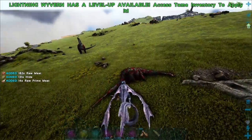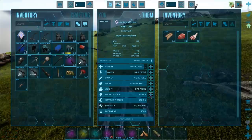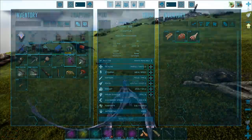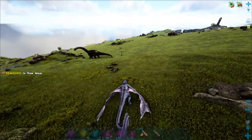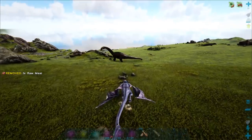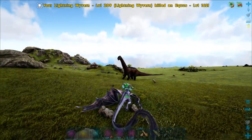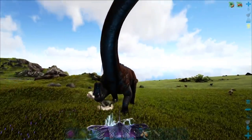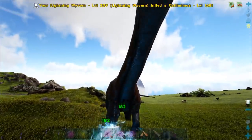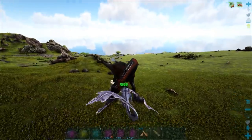So we got like three of these wyverns to level. I don't know — I feel like I'm just going to focus on this one for the moment. Maybe we can keep those other two as backups or something. You know what would have been kind of funny? We had the three 204 eggs — it would have been funny if we got like triplets on all three. We would have had like nine 204s. That would have been crazy.